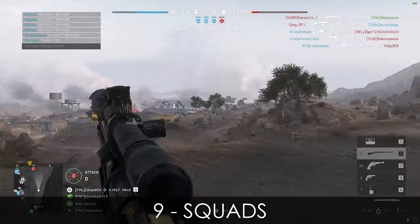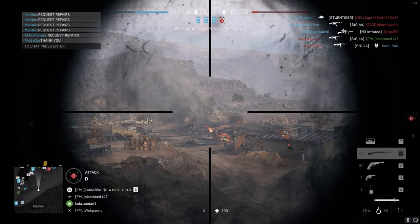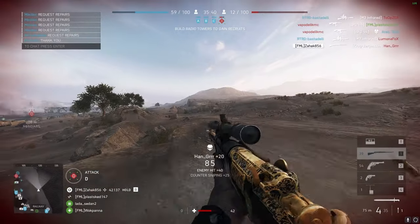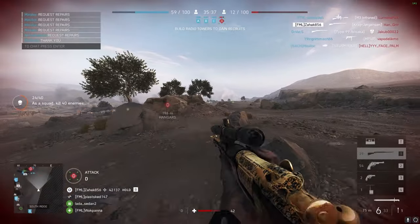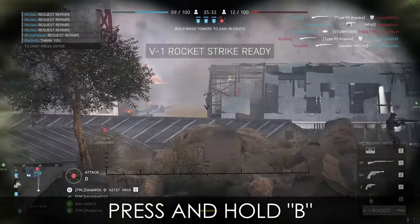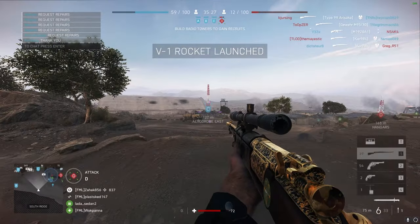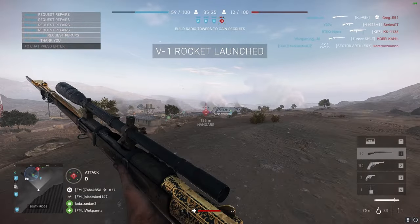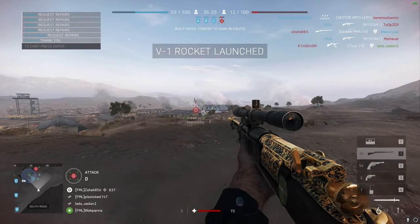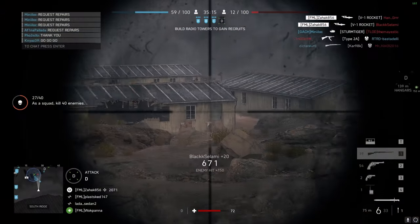Squads. Battlefield has been created around squads since Battlefield 1942. In Battlefield 5 you can always spawn on any squad member as long as there is enough space and they are not taking fire. However, the squad lead still has a very important role — giving orders for where to attack or defend, and completing such orders rewards the squad with points. These points can be spent by the squad leader for reinforcements such as a paid tank, artillery, rockets and supplies. Usually the paid tanks are super strong, and that rocket is insane — but it costs a lot too.